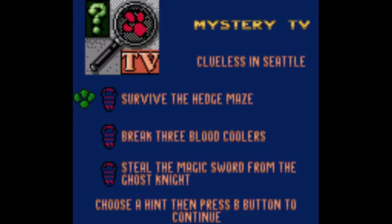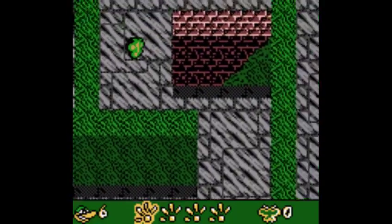It is time for Mystery TV: Clueless in Seattle. In this level, we must survive the hedge maze, break three blood coolers, and steal the magic sword from the Ghost Knight. There are also 100 Butterfly Tokens to collect, and some other stuff too.